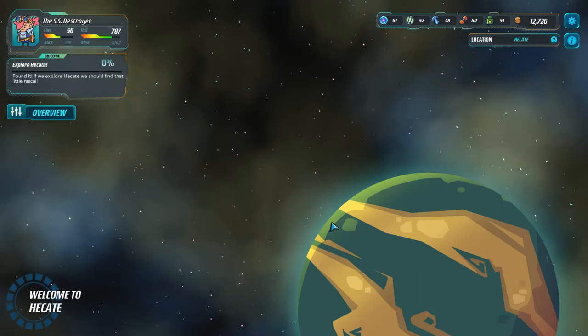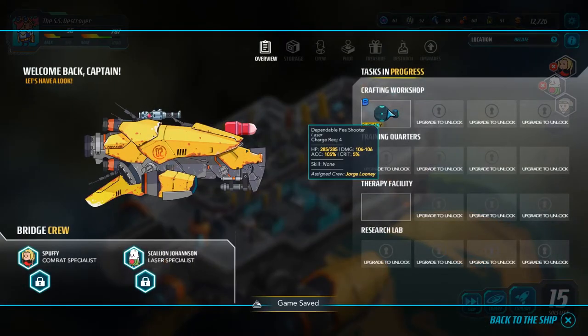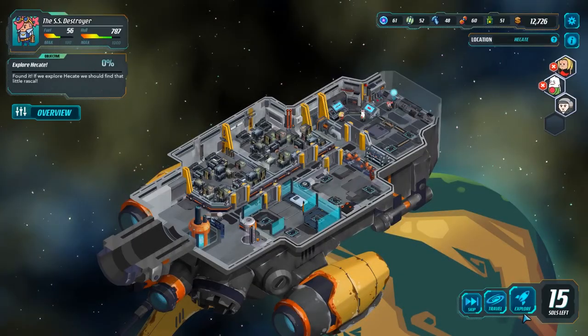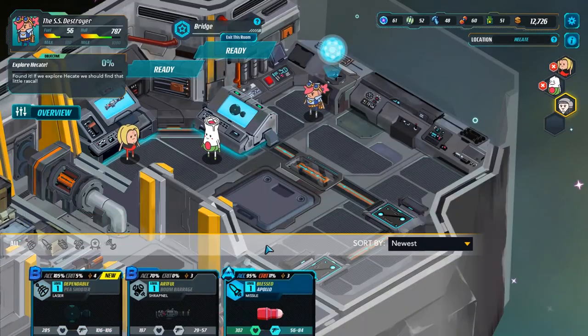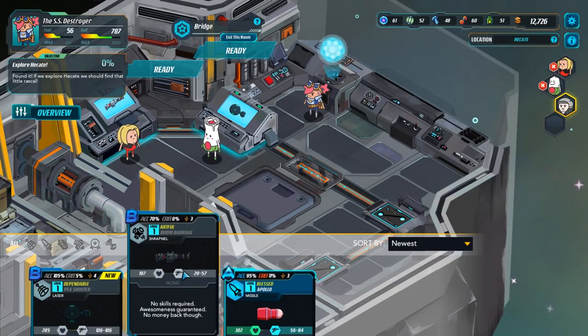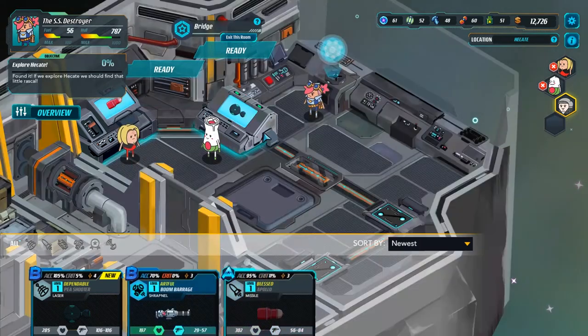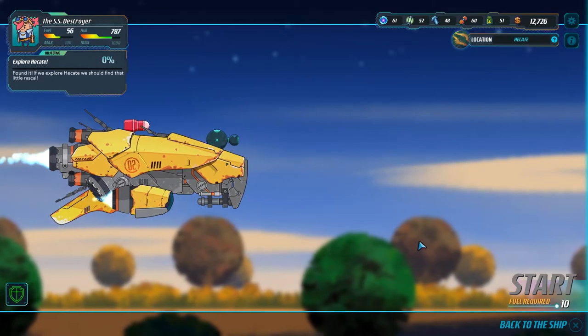One soul later — alright, now we need to explore this area. That is now ready, we can go back to the ship. I'm actually going to switch out these weapons for that one — I think that'll actually work out for us. This one does a little bit more damage, so I'm actually going to swap those out as well. Let's go ahead and explore the planet.